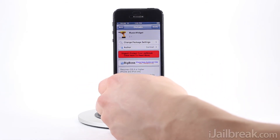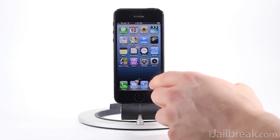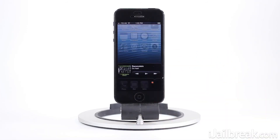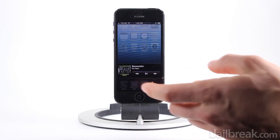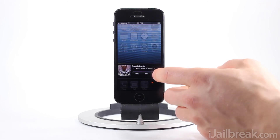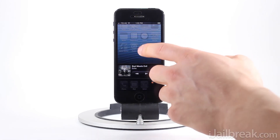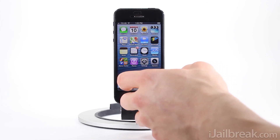I do have MusicWidget installed, so you'll see here if I double tap the music app icon it brings up a little music player interface. I can play songs, skip to the next song, and it shows you all the album artwork and that stuff, so it's actually pretty neat. I'm probably going to keep this tweak installed for a while until VLOX gets released, and because it is a free tweak there's no reason why you guys shouldn't check it out.